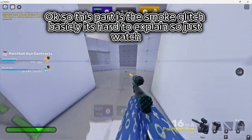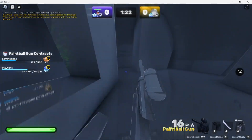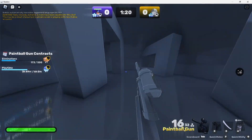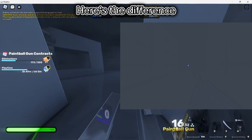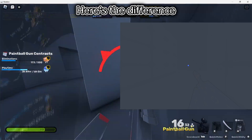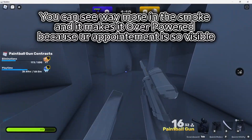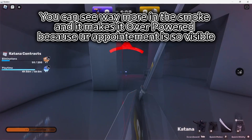Okay so this part is the smoke glitch. It's hard to explain so just watch. Here's the difference — you can see way more in the smoke and it makes it great because your opponent is so visible.